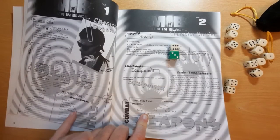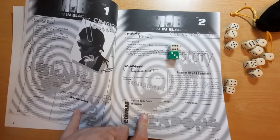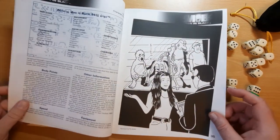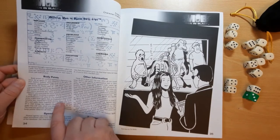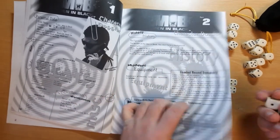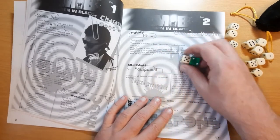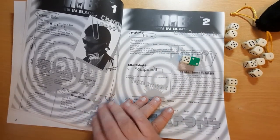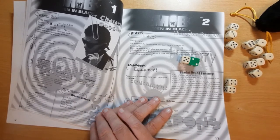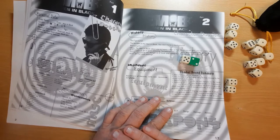Every character has a certain number of body points, just like hit points. That 7 damage takes him from 26 body points down to 19. To determine body points, flip to page 34: you make an Endurance roll and add 20. With Endurance of 2 dice plus 1, he might have rolled 8, giving 28 body points. Body points are determined at character creation and are static — the rules don't mention improvements, and since you can't improve attributes, there's no way to increase your body points.